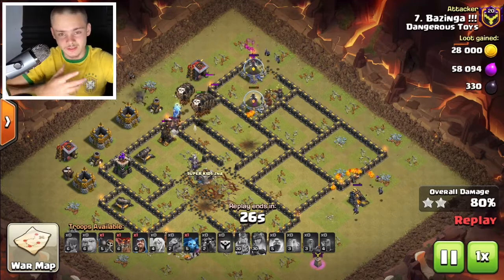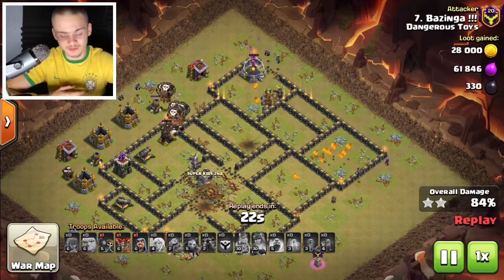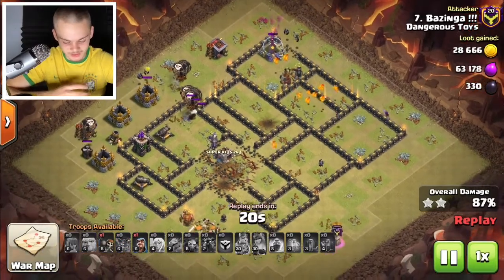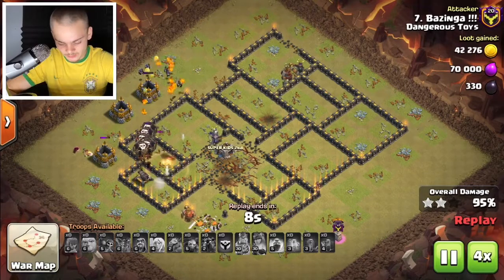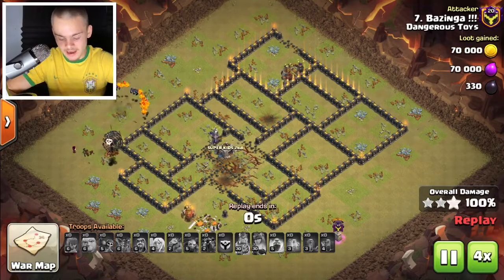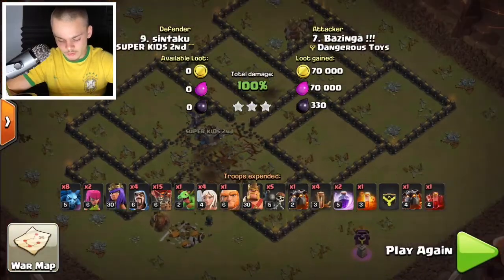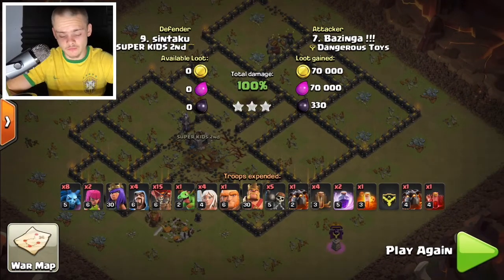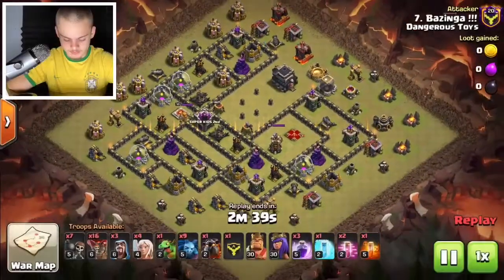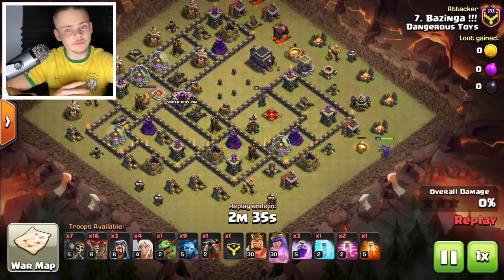Knowing how to queen charge LaLo is a whole art on its own. Let's go times four and watch the rest — it's a very beautiful attack by Bazinga. This is the army composition. You don't have to use a quad quake every time — you can also use a jump spell depending on the base layout and how much value you can get. Let's watch another replay — Bazinga going in with another queen charge LaLo, a very versatile attack strategy.